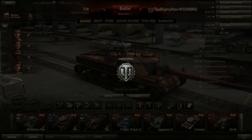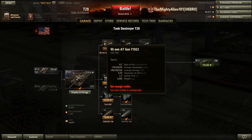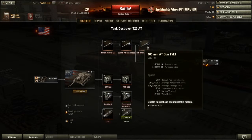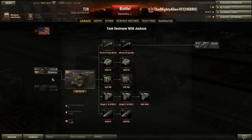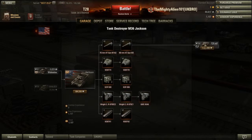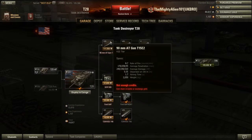I liked it even without the top gun. The stock gun is awful — you shouldn't even be using that. You should always, when you get the T-25AT, get the 105mm before you go for the T-28. The 90mm is actually the one on the Jackson, just with an increased rate of fire on the T-28.